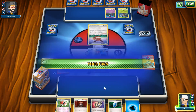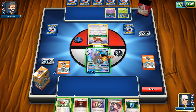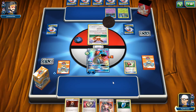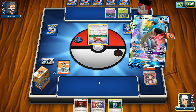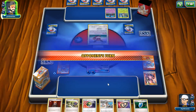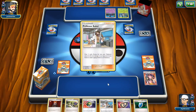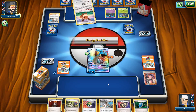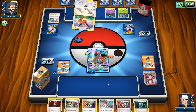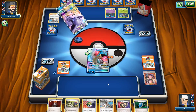I wanted to go over my top 10 cards from the Guardians Rising set. At number 10, Rayquaza is definitely a contender — it has 120 HP, a retreat cost of one, lightning weakness, and fighting is really the only thing that can take it down. For two colorless energy, Rayquaza can use Turbo Storm, which deals 30 base damage and accelerates two basic energy from the discard pile onto a benched Pokémon.